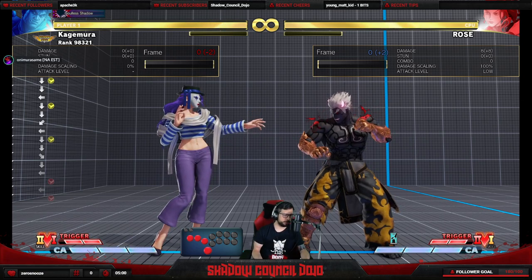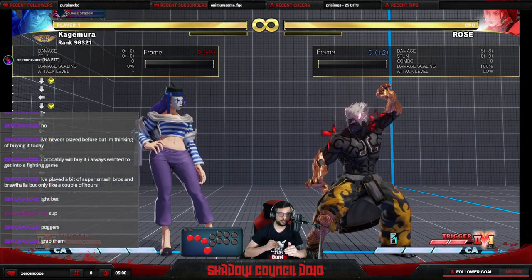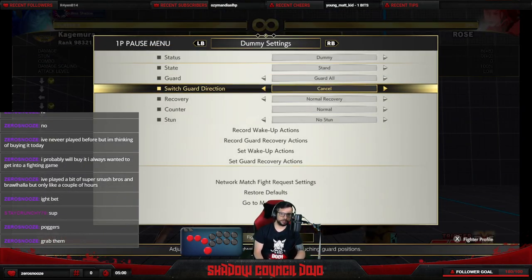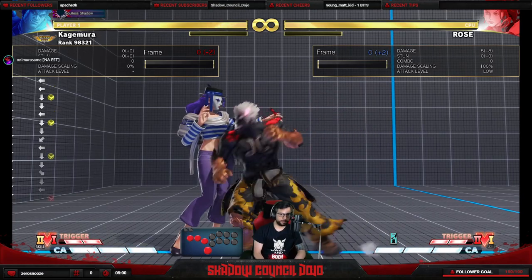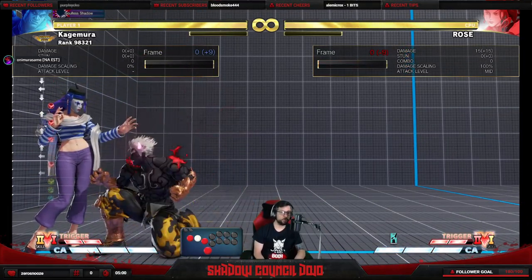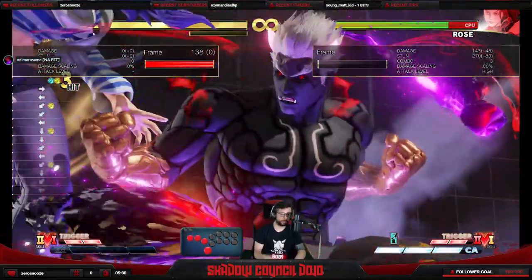So if you can block everything, how do I open someone up? You can grab them of course, but each block has its own particular weaknesses. If Rose is blocking high, all my high attacks including jumps will be blocked, but not my low attacks. So if she's blocking high or walking backwards, she's not blocking low — her lower body is open for a punish.